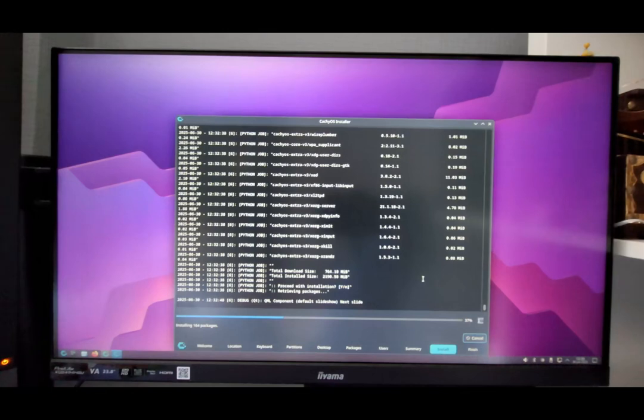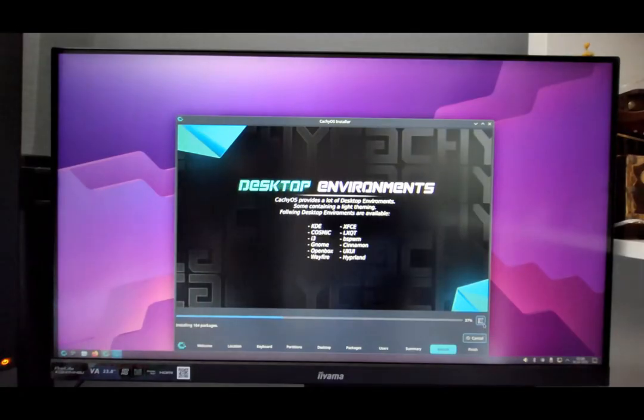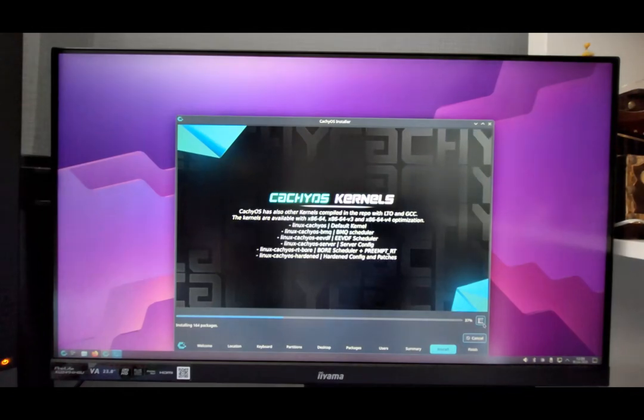So after spending some time trying to get things working with CachyOS and not really getting anywhere, I decided to just go back to Nobara and do a fresh install. And honestly, it was such a relief. I had it installed in less than 10 minutes — no need to tweak anything, no extra packages to add, no terminal gymnastics. Just install, reboot, and I'm back in my working system.